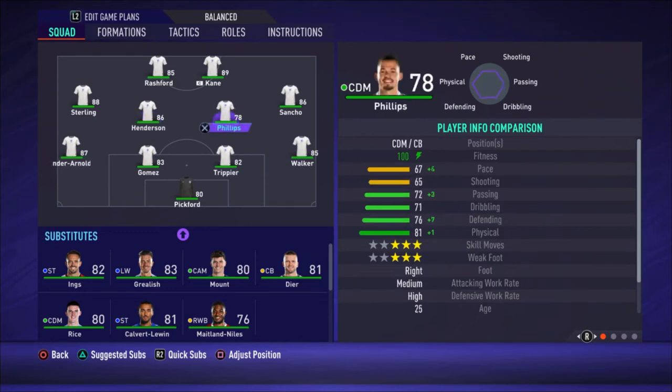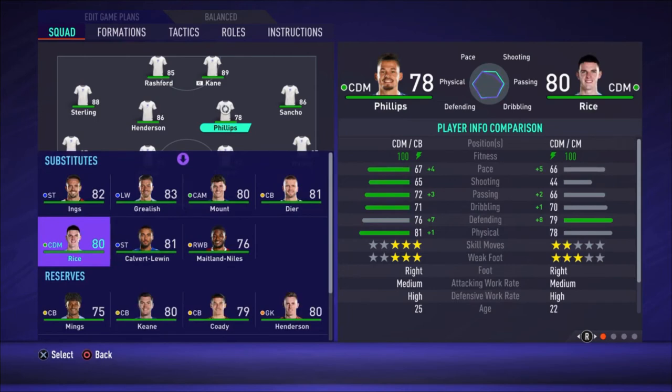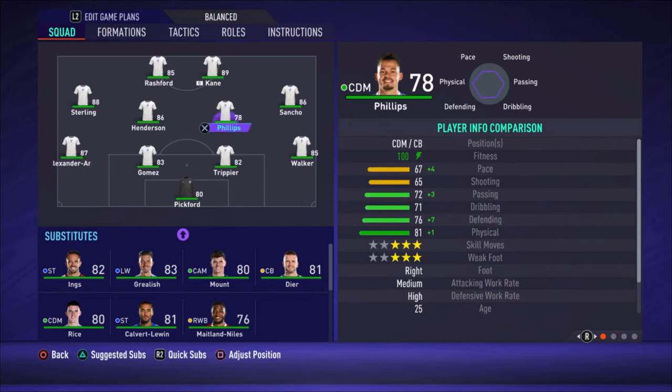Then going to the right midfielder there is Sancho, and we have Phillips and Henderson as the central midfielders. You can also try Rice — there's not a big difference between these guys. Phillips is better on almost everything except defending. I don't really know why his rating is two points lower than Rice, but for my feeling Phillips was a bit better. Feel free to switch them if you prefer Rice.